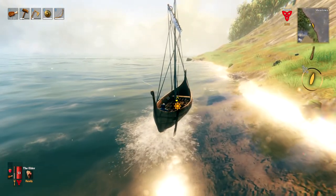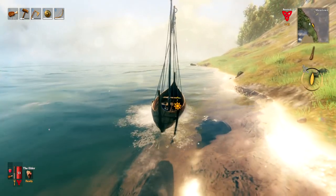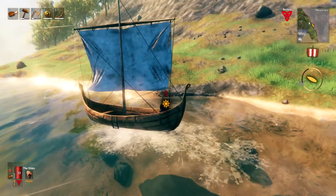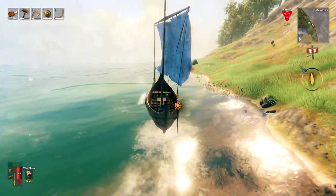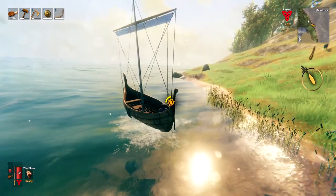If the wind is pretty much against you, your only option is to paddle. If you've got the wind against you and you put the sail down, the sail will automatically move around to try and make the most of that wind, but a lot of the time it's really just working against you. The wind icon can also appear gray, meaning lighter wind.